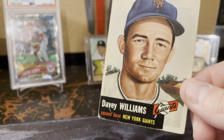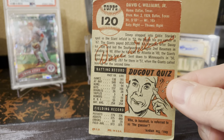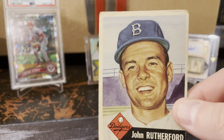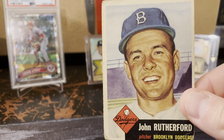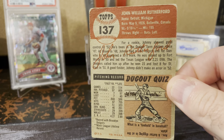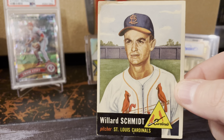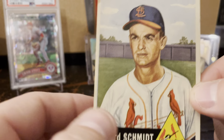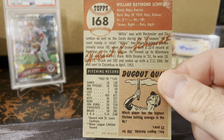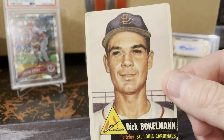In the past I've done that quite frequently. There's Davey Williams. There's John Rutherford. I should have double-checked before I did the video, but I think as soon as I purchased these I already crossed them off my checklist. And in one of my other videos I said how many cards from this set I had. There's Willard Spint. I think even with these it leaves me about 65 cards short, which would put me at about 209 from this set. There's Dick Bokelmann.